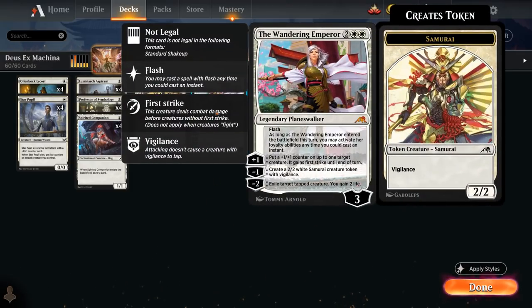At 4-mana, the full playset of the Wandering Emperor provides the main interaction in our deck. It can be flashed in, and we can activate the Wanderer during the opponent's turn to potentially use the minus two ability to exile target tapped creature and gain two life, minus one to make a 2/2 Samurai token with Vigilance, or plus one to put a plus one plus one counter on a creature which also gains first strike until end of turn.